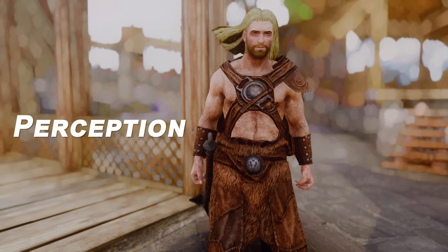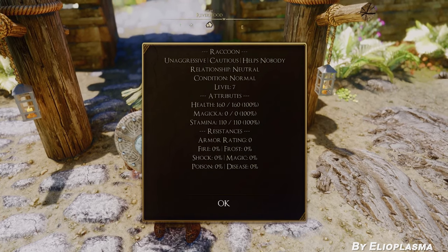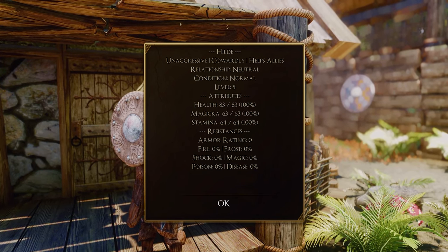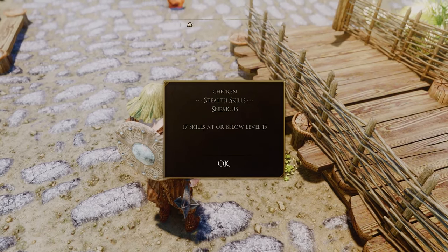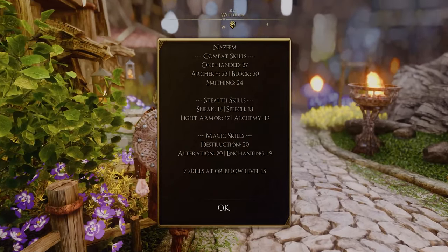Next up is Perception. This mod adds a lesser power that allows you to see detailed information about NPCs in Skyrim. By simply placing your crosshair over an NPC and activating the power, you can view their level, attributes, resistances, skills, and more. There are no projectiles, sounds, or visual effects — just a message box that pops up with the information.